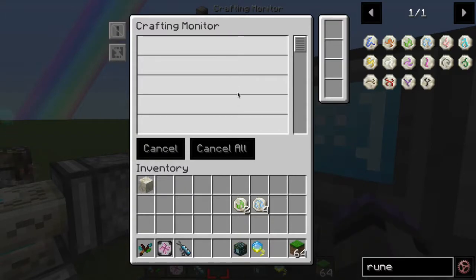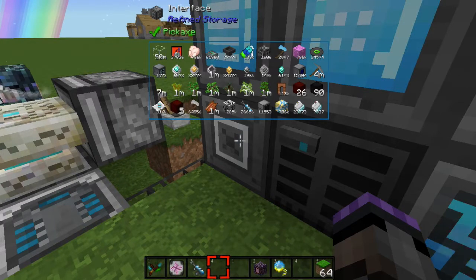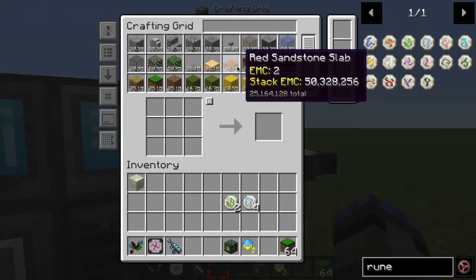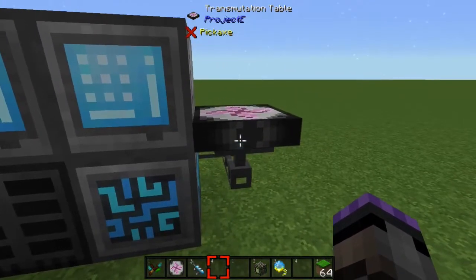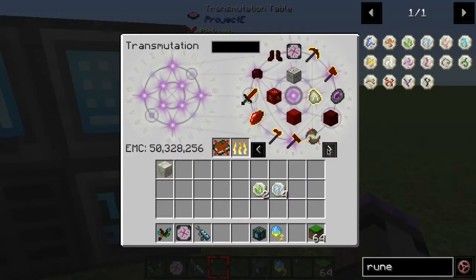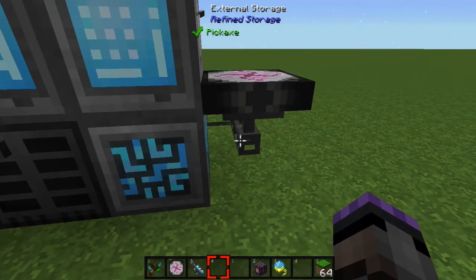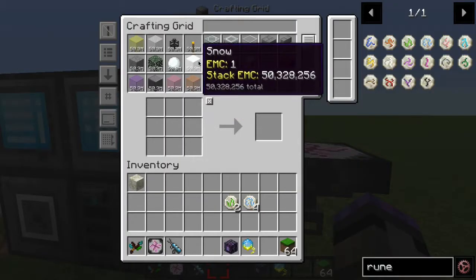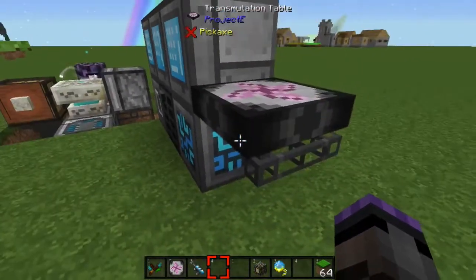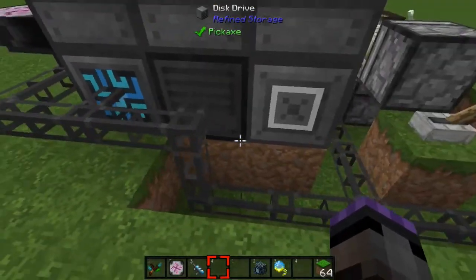I have a crafting monitor to monitor crafting progression, and an interface which in 1.12.2 will expose all items. All my other main items — basically every item in the game — are coming from a transmutation table from Project E, connected as external storage. These are EMC equivalents, virtual equivalents of all items in the game. You just hook that up with a cable and external storage.